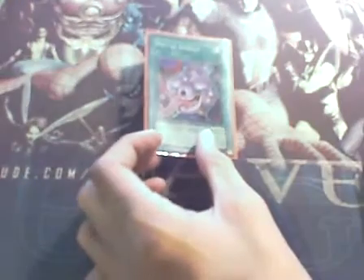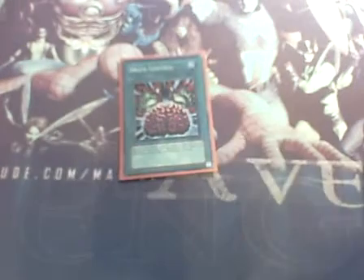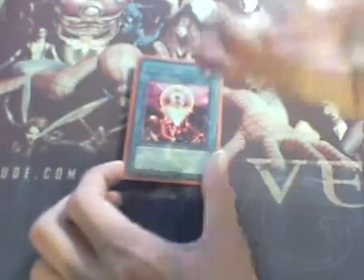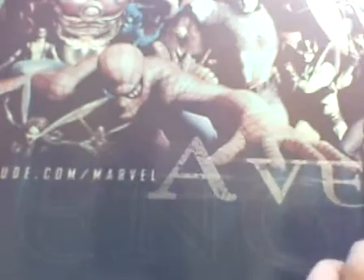MST — staple. Econ — staple. Pot of Avarice — I put so many monsters in the grave from synchroing and tributing them off with Gottoms' effect, so Pot of Avarice is good in this deck. Brain Control — I think this is better than Mind Control because you can actually attack with the monster. Giant Trunade — staple. One for One — special summon your Ragigura by dropping a monster, preferably an X-Saber. Then you Ragigura out, then you get back the X-Saber monster that you dropped. Two Book of Moon — put a monster in face-down defense. And two Foolish Burial, just in case you need an extra monster in the grave.